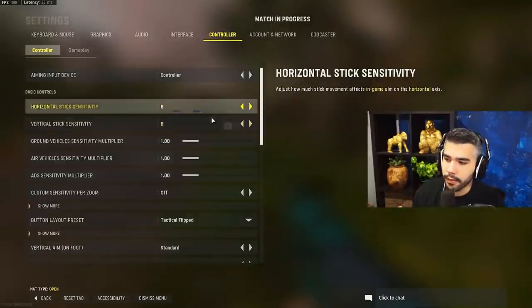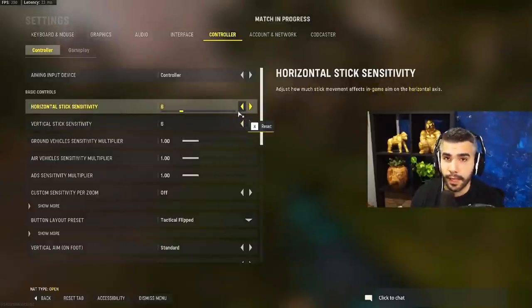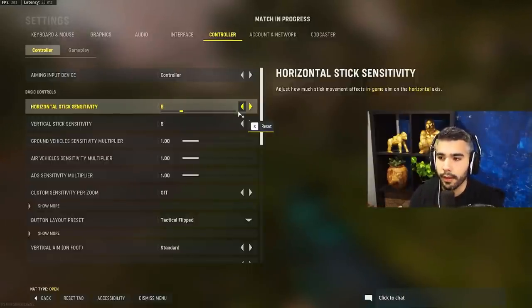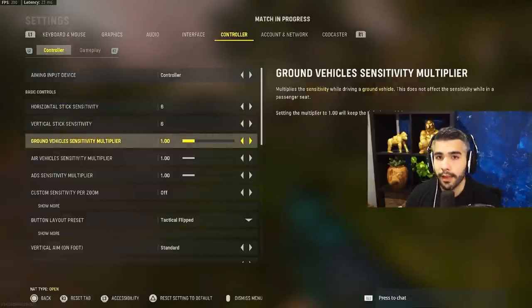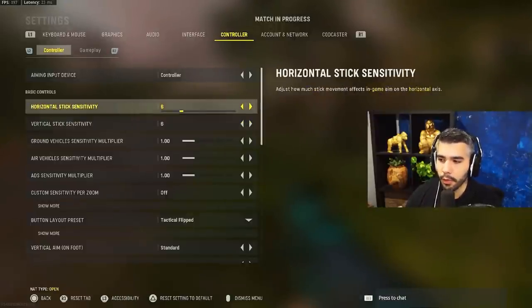Around 6-8 ADS while aiming in is kind of where you want to be, no matter what sensitivity you play on. So if I play 6-6-1, that's 6-8 ADS. It's a good medium — not too slow, not too fast — so you can still beam and still track people hitting crazy movements. 6-6-1 is my favorite sensitivity, and almost every pro player runs it. You can mess around with 7 or 8, but start with 6-6-1 as a base.